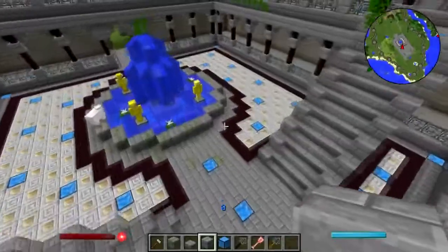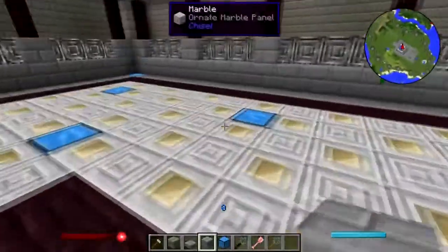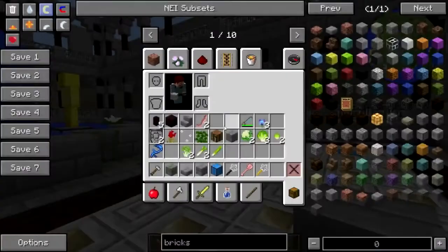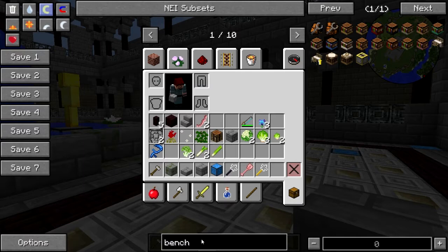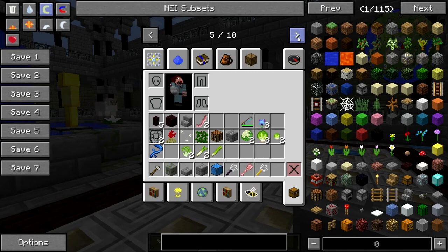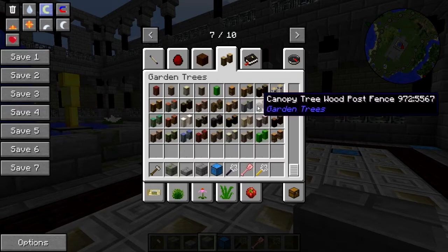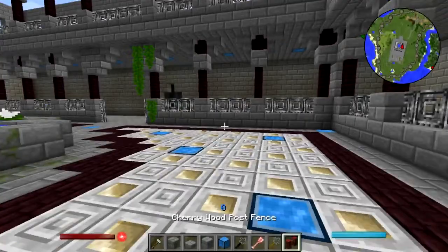I think what I'd like to do is put some maybe some furniture in here. Let's see — are there any benches? I thought I saw benches. Magicians were... no, I guess not.